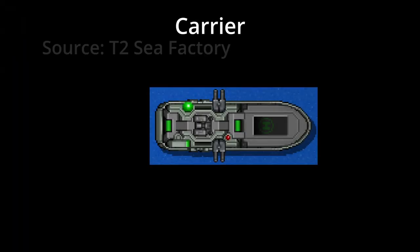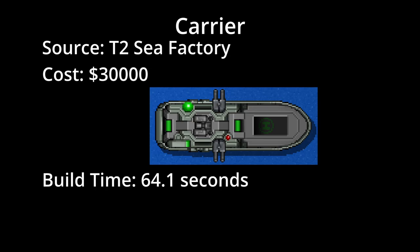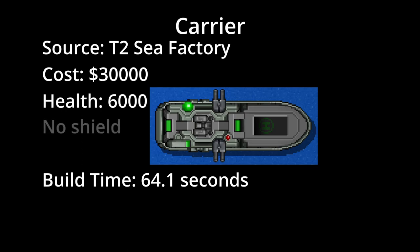The Carrier is built at the upgraded Z Factory for a cost of 30,000 credits. It takes 64.1 seconds to build and has a health pool of 6,000. It does not have a shield, and it has a move speed of 0.5.